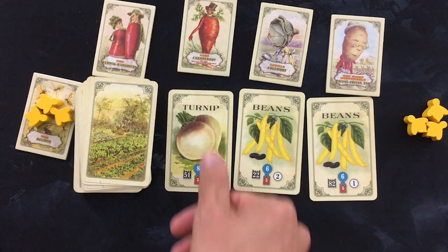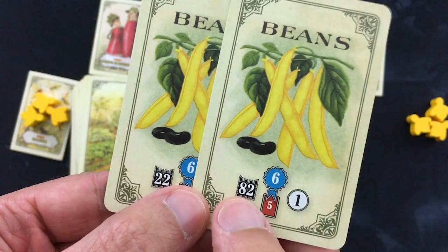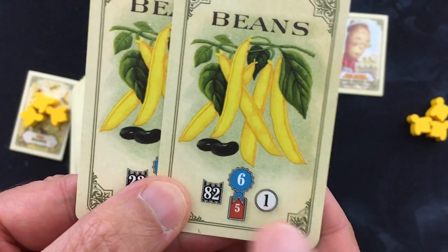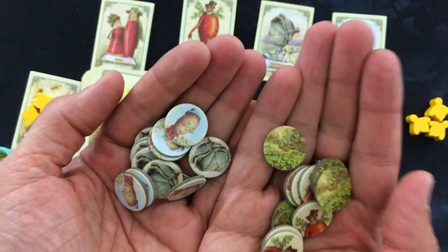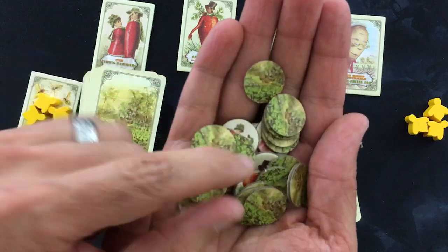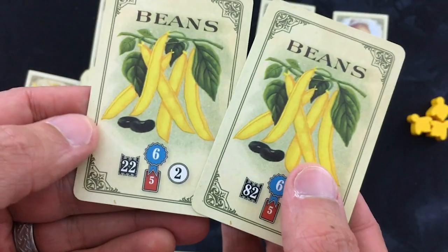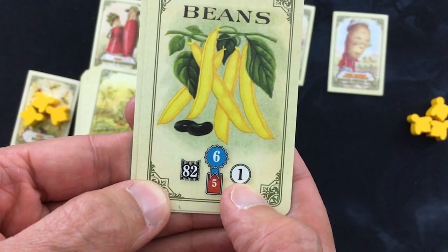The player picks one of the vegetables to actually plant in the garden. Let's say that I picked the turnip. Then I compare the vegetable values of the two remaining cards. In this case, this bean card has a higher value. And I use the neighbor token value of that card — that's how many neighbor tokens I'm going to draw. To build that supply of neighbor tokens, you take the six tokens for each of the four neighbors you picked and mix them all together, face up on the green side. So if two cards were left and this one has a higher value, I would draw one token.